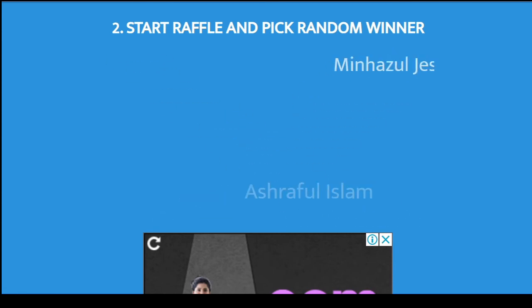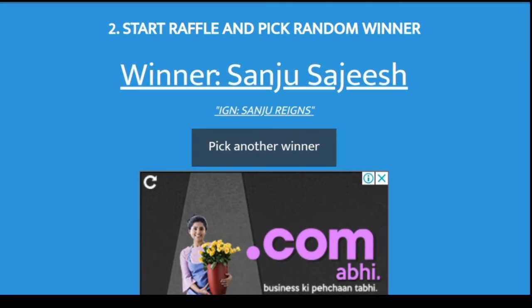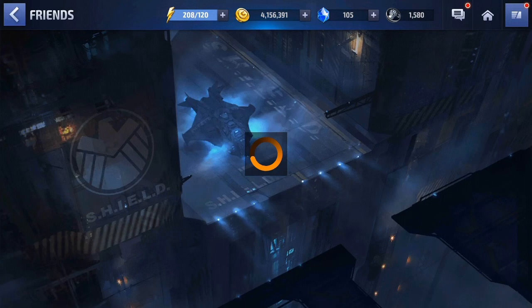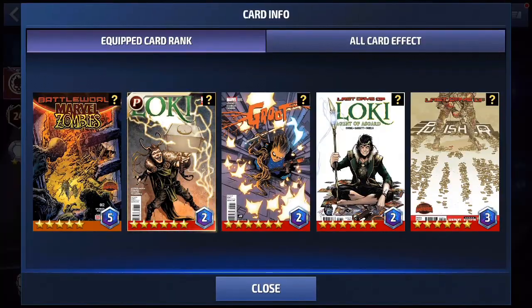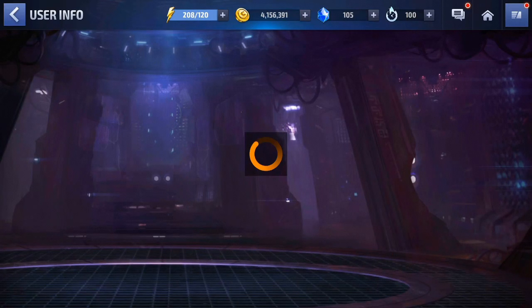Our 3rd winner of the giveaway is Sanju Sajesh, in-game name Sanju Reigns. Congrats on winning, my friend. Agent level 68 — somewhere between beginner and intermediate player. As for your cards, you have cards with potential to be good and bad at the same time, but you have done pretty good on the ignore defense and cooldown duration side. However, you are pretty low on attack, so you should start focusing on it too.